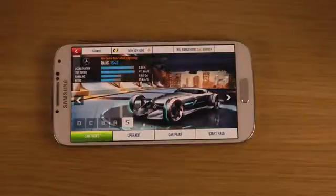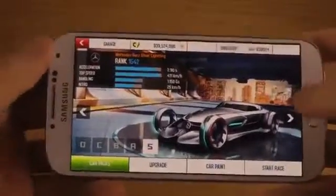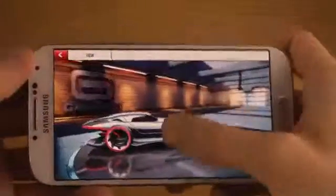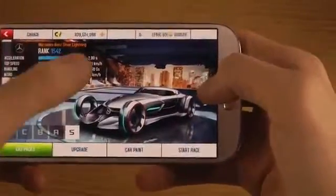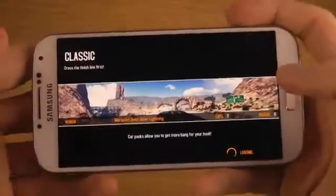Hey guys, so it's time to check out another supercar here in the new Asphalt 8 game. This is the Mercedes-Benz Silver Lightning. It looks pretty intense. I think this is a concept car that they've been saying they might do, but it looks badass. And 411 kilometers per hour — it looks nice.